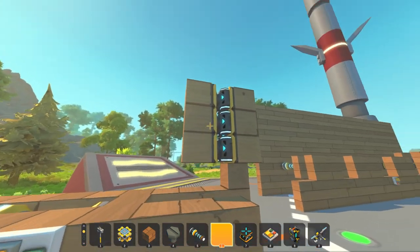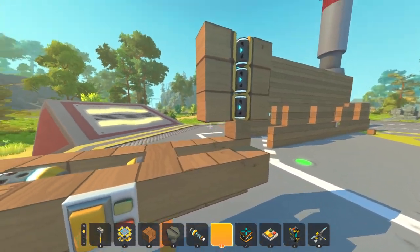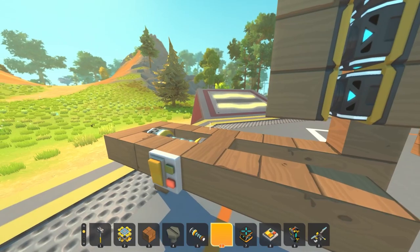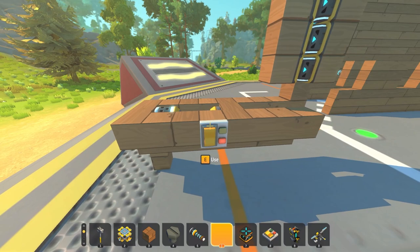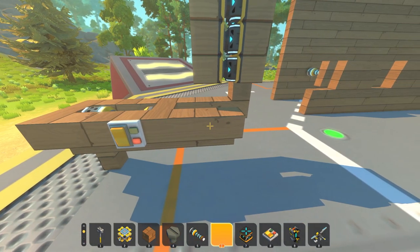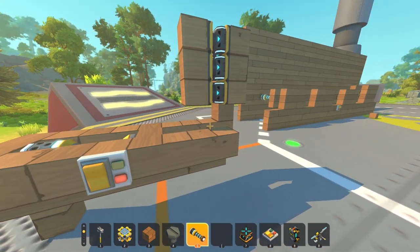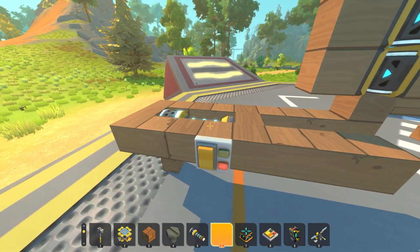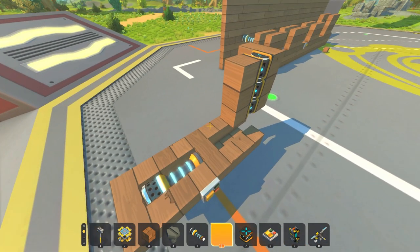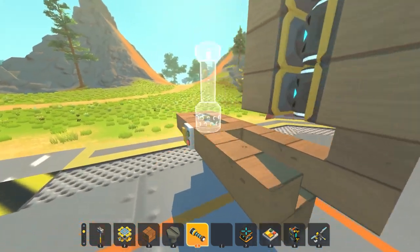Here I have three pistons that push a maxed-out suspension back, then delete the block — I can put cardboard on a switch, but this was just the concept. I'm using the off-road suspension. I tried it with the sports suspension and it didn't work as well — it went about half as far, so I'm assuming it's based on the distance the suspension travels.